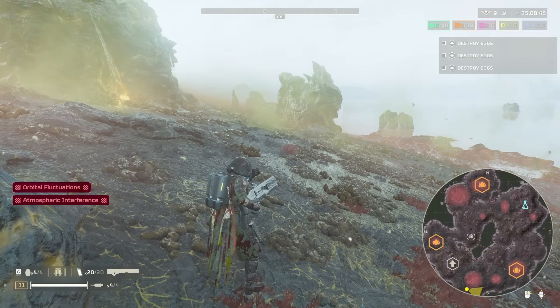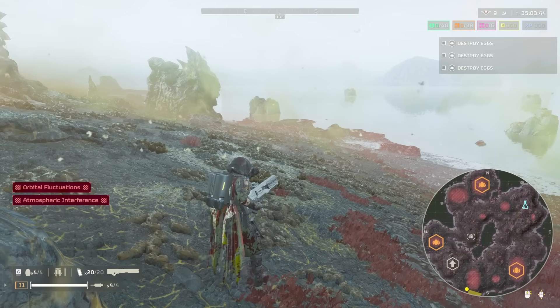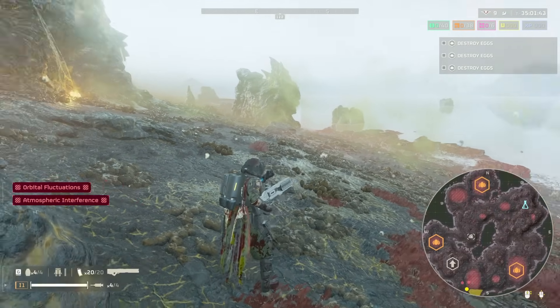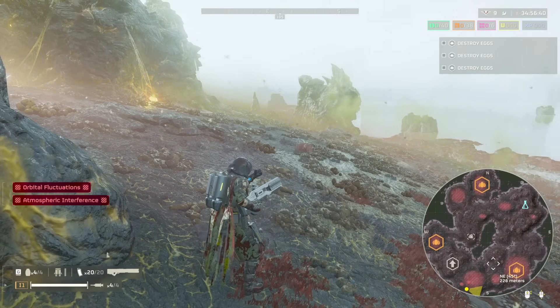Once you're deployed, you can check your map to see how many super samples there are total. They'll tell you how many ore veins there are as well. Since I have six and I'm on Helldive, that means there's one ore vein. If there were 12, there would be two ore veins. If there were 18, there would be three ore veins.